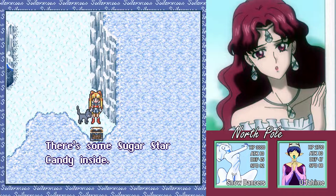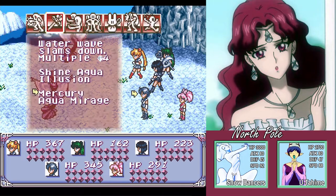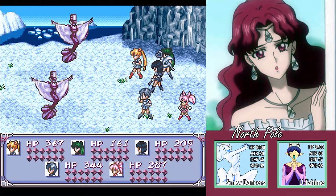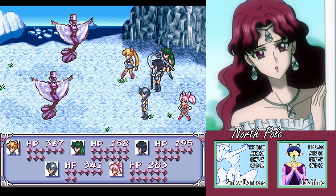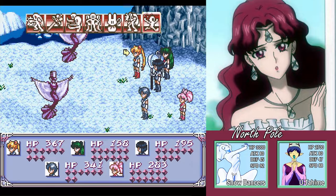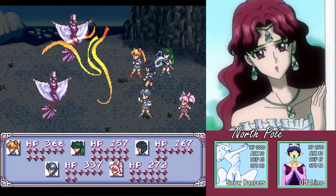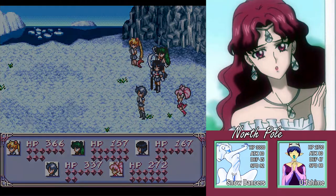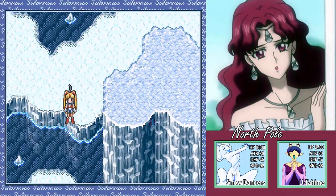We go south — there's another one. We have some Sugar Star Candy, which I think is another permanent stat boost — attack plus five. I'll break these out. Just like with any RPG, I'm always very hesitant to use items, especially one-use items, and then they sit in my inventory until the very end of the game. So I'll probably decide in the next episode or two who I want to use these permanent stat boost items on. They're not going to do anybody any good just sitting in our inventory.